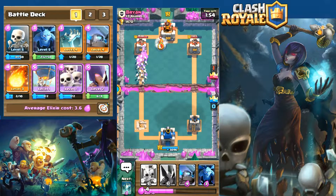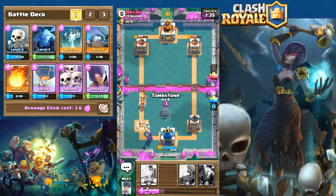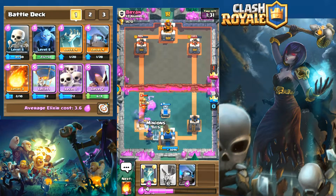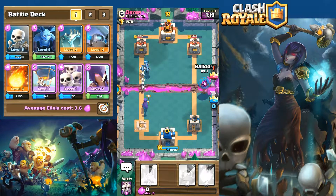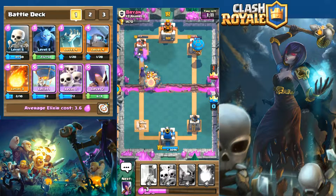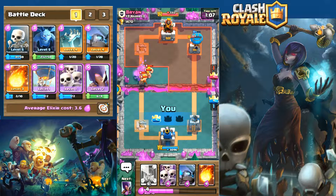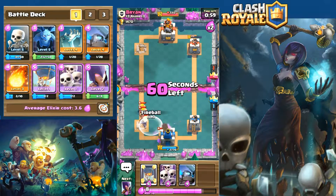We just passed the two minute mark and I'm already down a tower — the pressure is on early. Fortunately he played that Valkyrie a little off to the side, which let the skeletal army do significant damage to the left tower. But now he's got a Valkyrie and a prince, which is a problem because the Valkyrie takes out all the fodder quickly. He used a freeze spell that hit the edge of my witch, slowing everything down and taking out my tombstone. Nevertheless we are able to push on both sides.